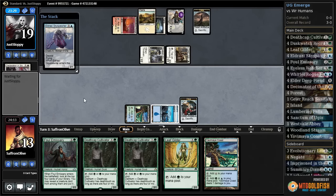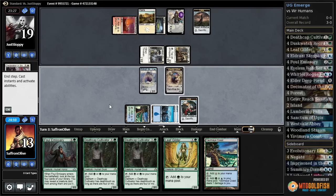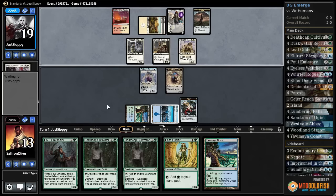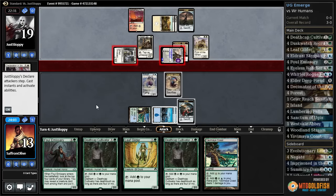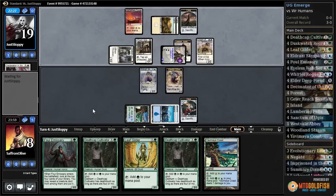I think our best bet here is to draw into some of our big stuff to finish the game. Unfortunately we might have to start doing some chomping in the not-too-distant future. Knight of the White Orchid for our opponent, activates the Gideon, goes attacking. Yeah, I think we just got to take it for now — down to eight, not where we want to be.